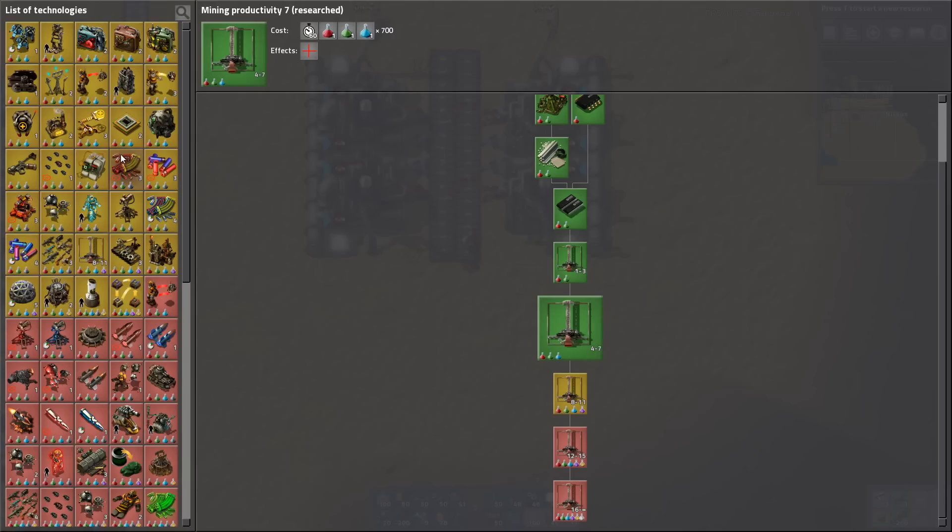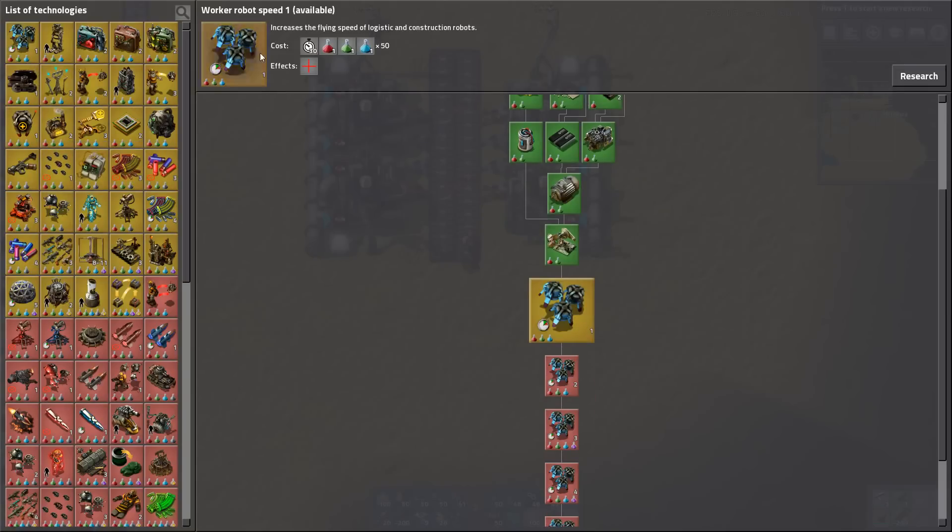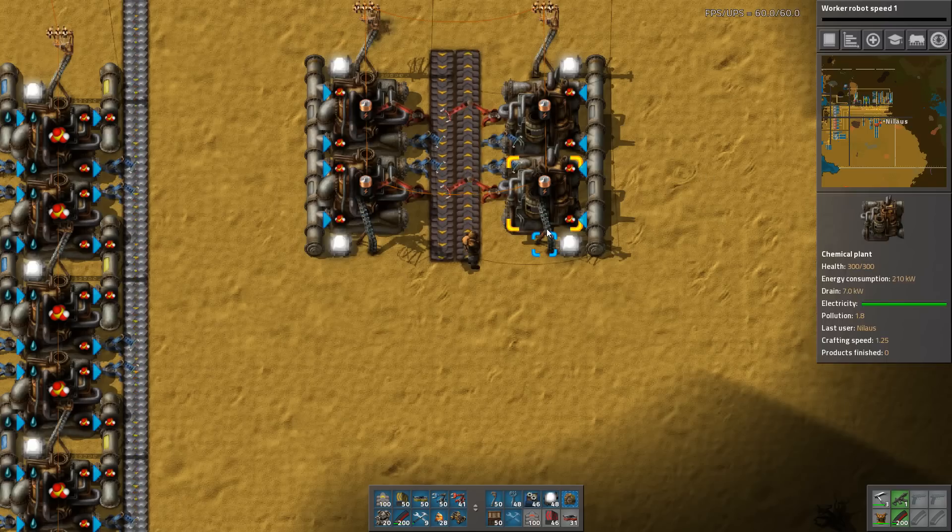The next research I want - just to let you know - is actually the flamethrower. That's the next one. This one is a bit out of the way, and so are a lot of the other ones. But that one I definitely want. There's also cargo speed and regular speed - I'll take that for sure.